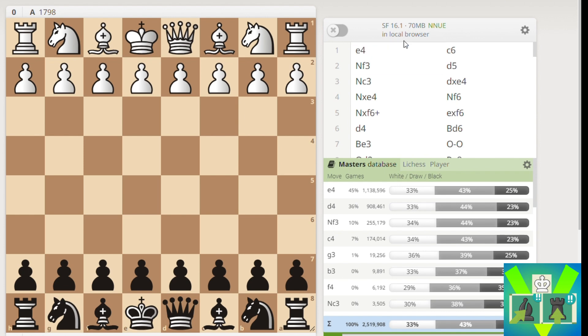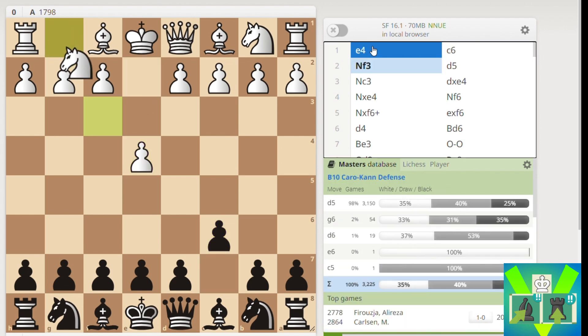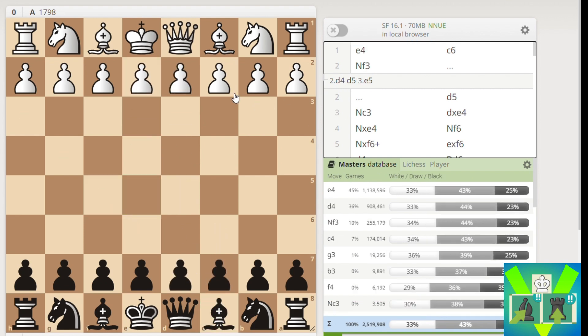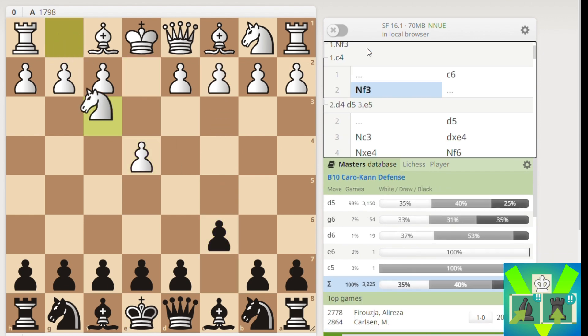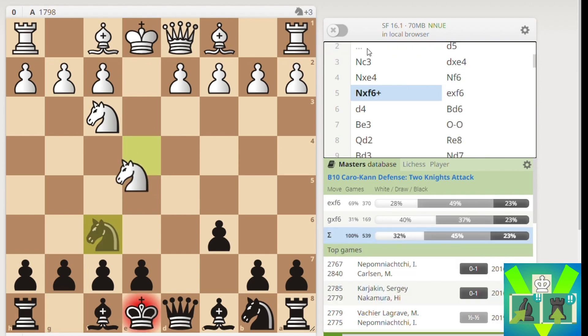In this game I played as Black, I won the first round so I'm on one out of one. I started with the Caro-Kann against my opponent today and was expecting the advanced variation, because my opponent is known to play lots of different openings - D4, E4, Nf3 and C4 as well. So I wasn't sure what to expect, so I just chilled basically.